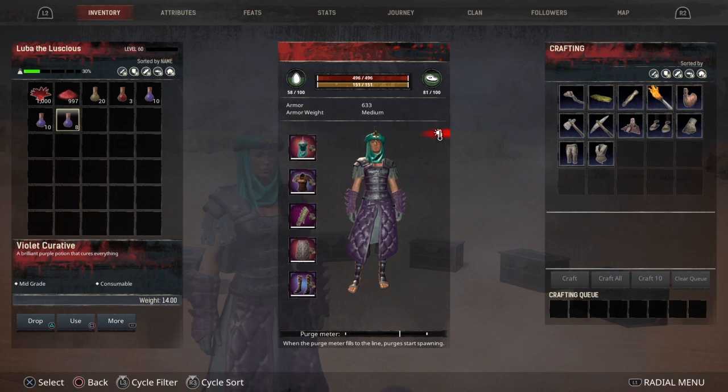The Fish Buffs you can get include Eel, Grouper, the Angler Fish, and Catfish. They give pretty much all of the attributes besides Survival and Encumbrance, but you get Strength, Vitality, Grit, Agility, and Accuracy — which is more than enough.